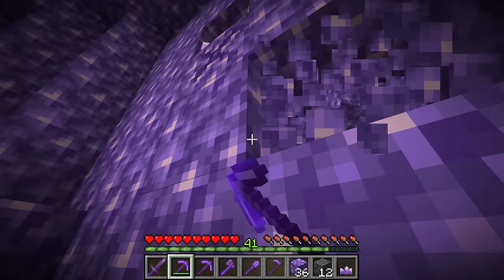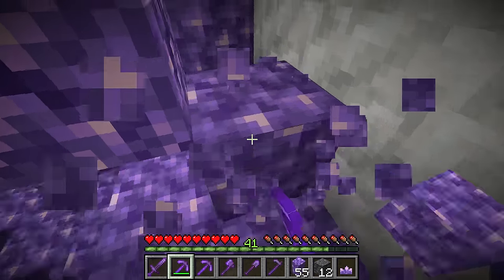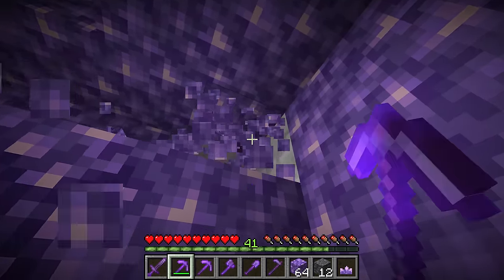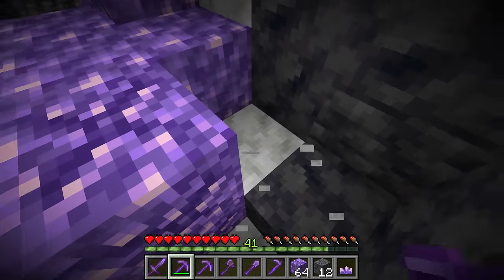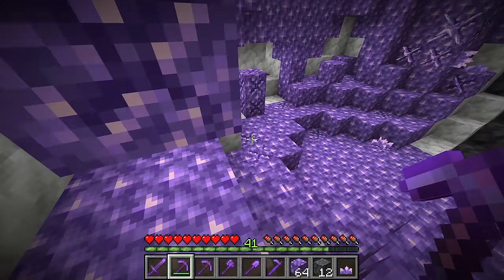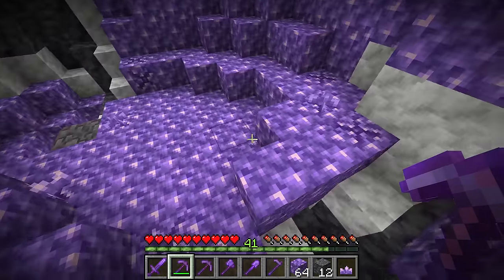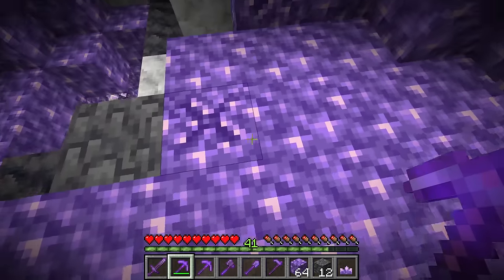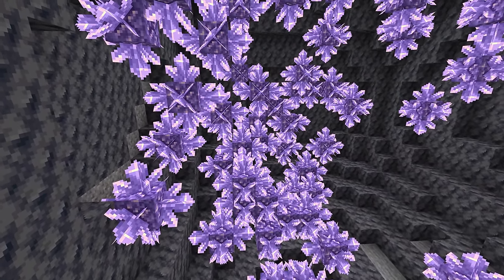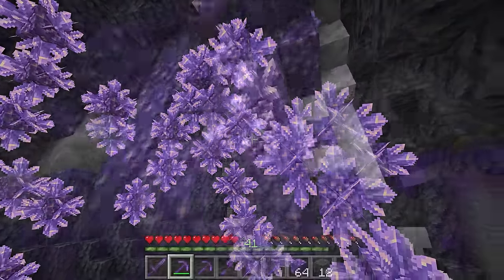So when you find an amethyst geode, what you want to do is fully expose every single side of the budding amethyst blocks, breaking all the other blocks if you want to, and making sure not to break any budding amethyst. The more sides are exposed, the much faster growth occurs. The average time for a crystal on one side to grow from nothing to fully grown is the same chance spread across every single side if all are uncovered. This is how you make an amethyst crystal farm — break all the amethyst blocks except the budding amethyst, then go back and collect all the fully grown crystals.